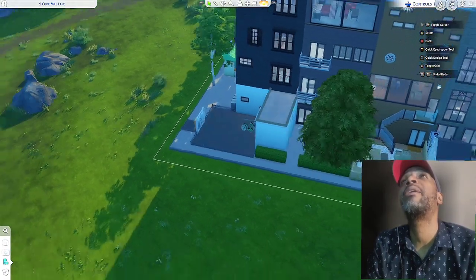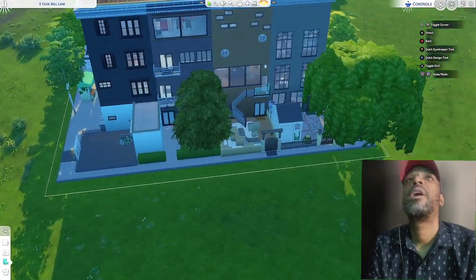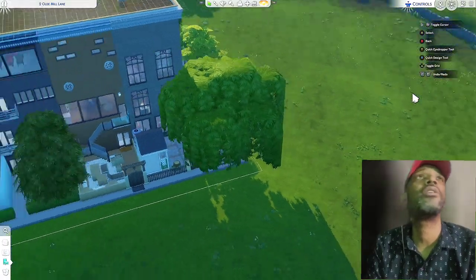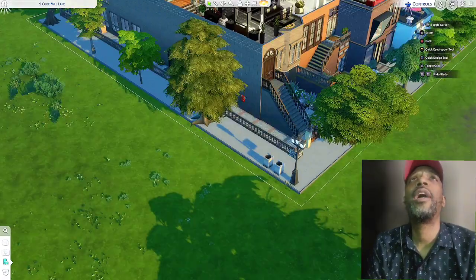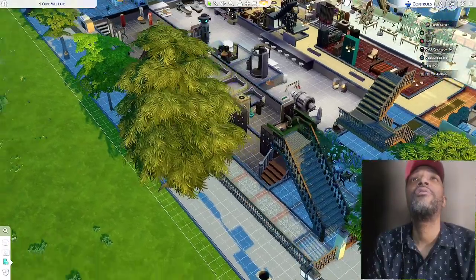And here we have the back of the place — all very, very meticulous. I can't get to that barn or whatever that is, so we will ignore that. And then we come around here. Okay, so let's go inside and check out the interiors now.